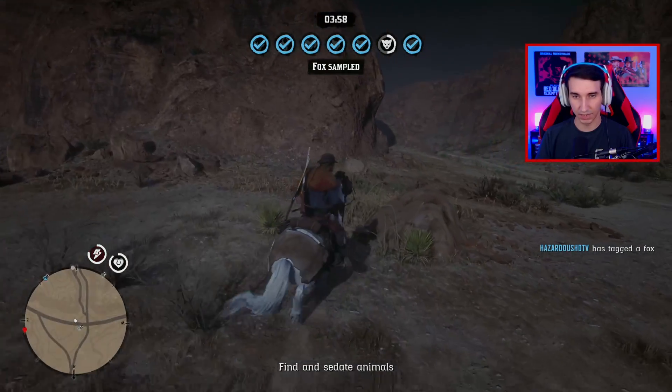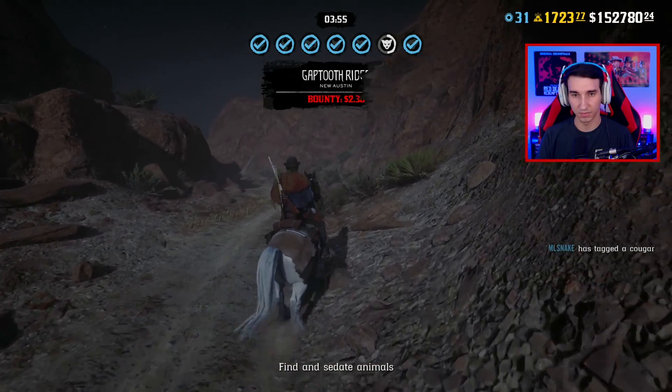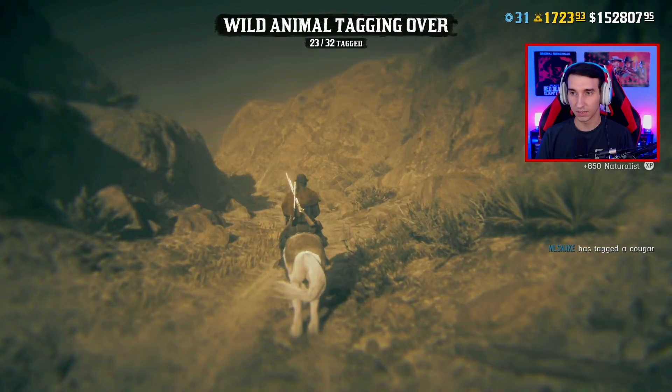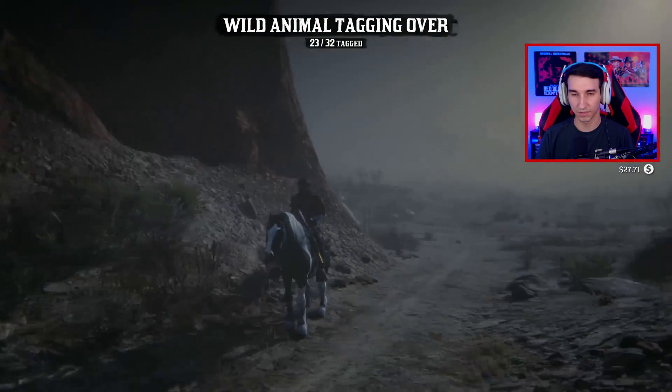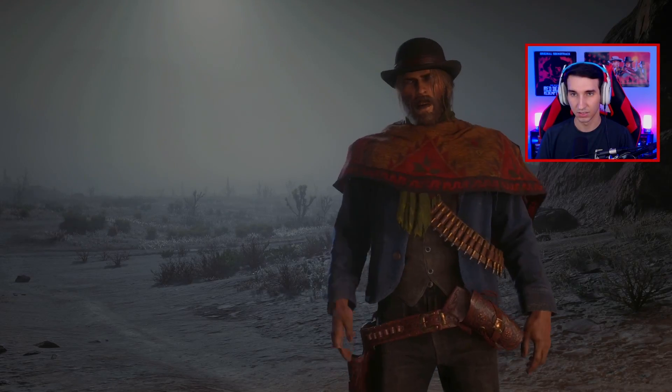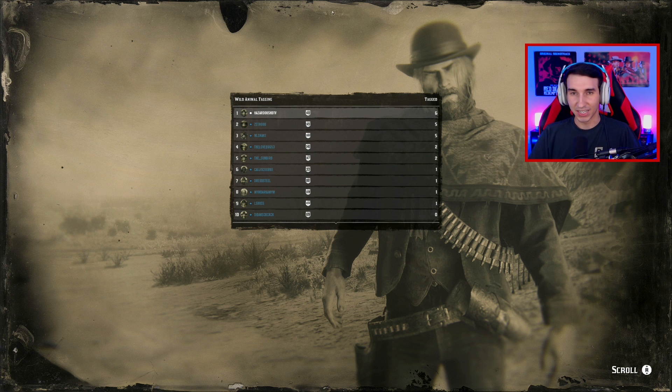We just have one left and we're going to head over to the marker right now. Wild animal tagging is over - 23 out of 32 tagged. Why did it finish? We had like four minutes left and we didn't tag them all. But we won the game. Six animals tagged, minus one for running over that buck and killing it by accident. They changed the leaderboard and made it really small on screen.